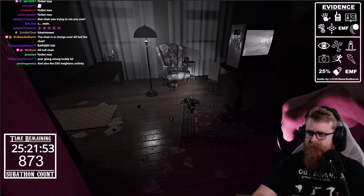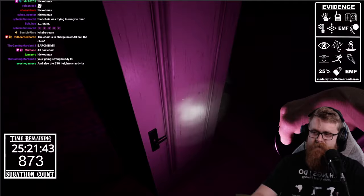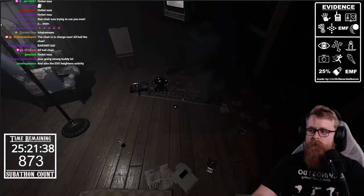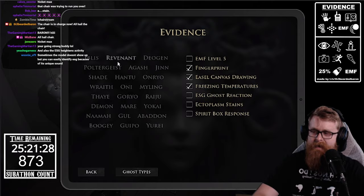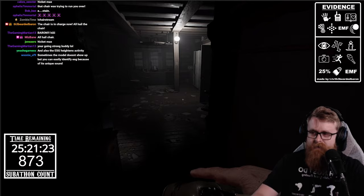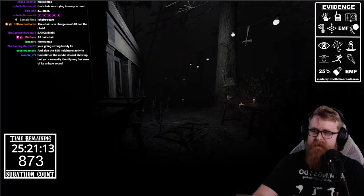It's much easier to see in person, but you can definitely see it if you're paying attention. Oh — we got fingerprints! And if you had a video camera you could point it at both the ESG and the easel. We also got freezing temps, so we got lucky — we got everything we needed. We can mark them all off. We have a Revenant.